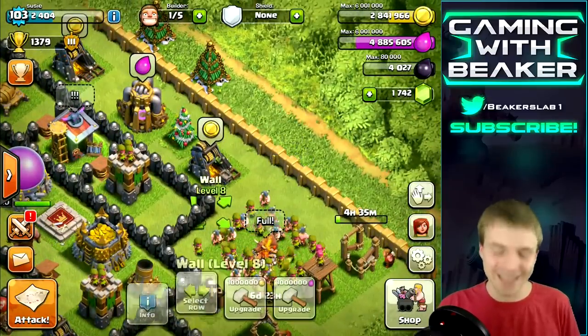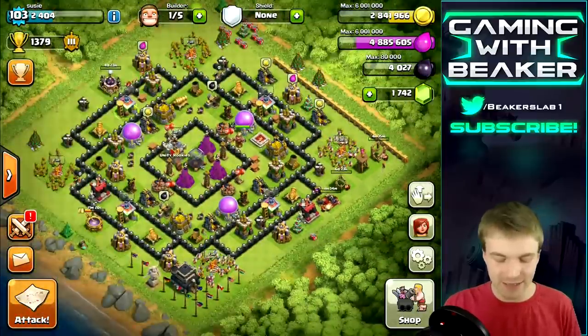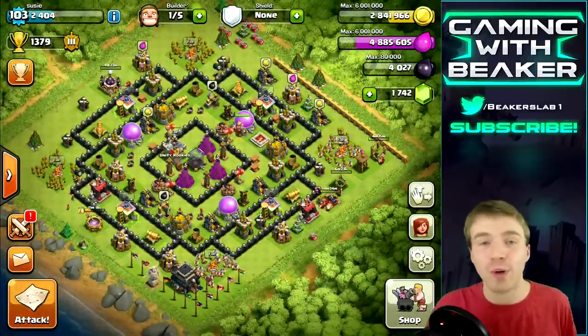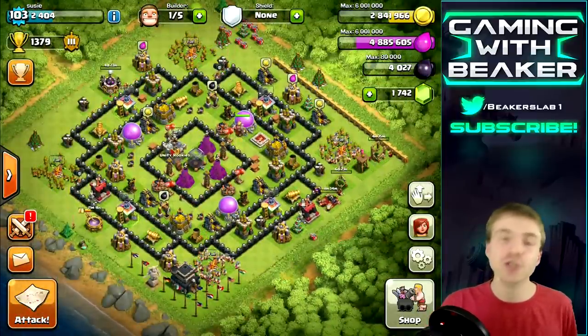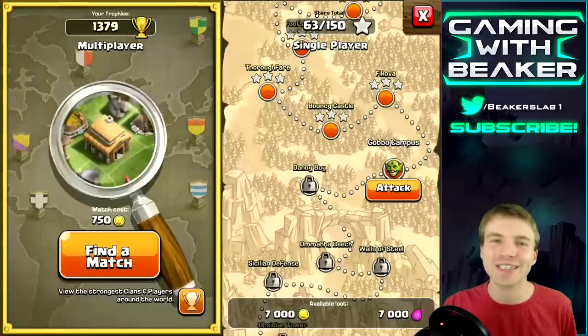We already have an army ready. Let's do one more wall level — we can get these up to level 5 right now. I like the look of those walls next to the black ones. Now we have level 5 walls, we can basically build our base with those — we'll do it tomorrow. Let's do one more raid and then put this builder back to work on something.